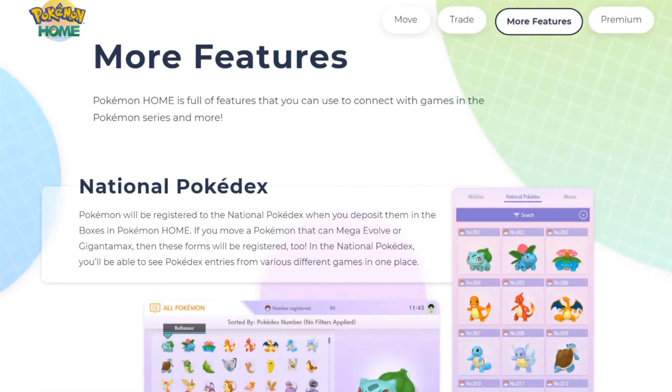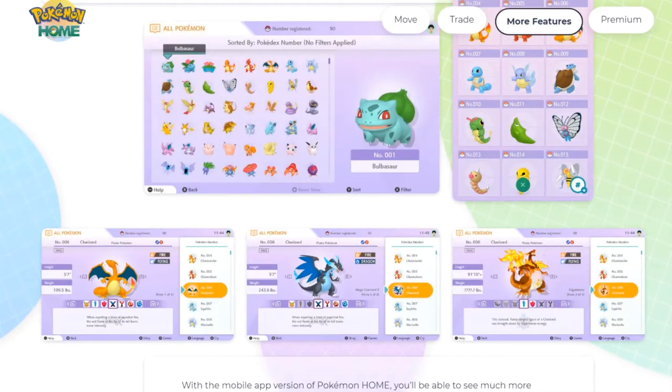More features: Pokemon Home is filled with features to connect with games and the Pokemon series. National Pokedex — Pokemon will be registered to the National Pokedex when you deposit them in boxes in Pokemon Home. If you move a Pokemon that can Mega Evolve or Gigantamax, those forms will be registered too. In the National Pokedex you'll be able to see Pokemon entries from various different games in one place — X and Y, Sword and Shield, Omega Ruby, Alpha Sapphire — this is awesome.